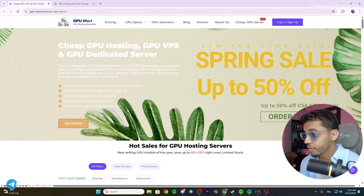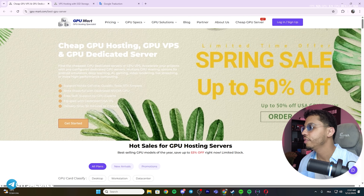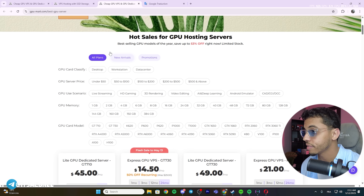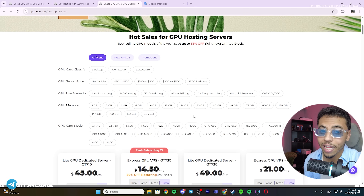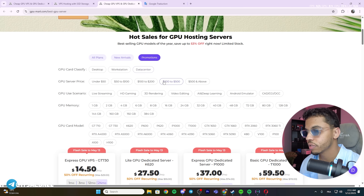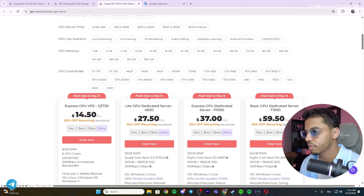So this is GPU Mart and this is Database Mart. These are real GPU servers — not shared, not virtualized GPU. They are currently running a promotion with up to 15% off. You can find all the details here on GPU Mart: GPU hosting, GPU VPS, and GPU dedicated servers. You can see all the plans, new arrivals, and promotions right here.